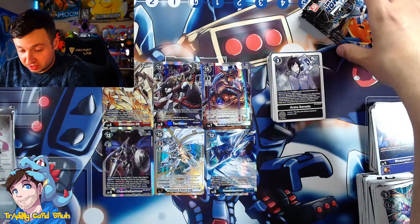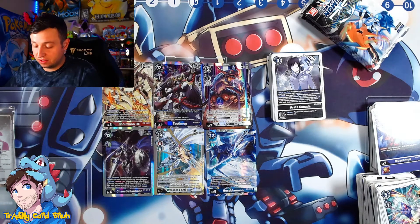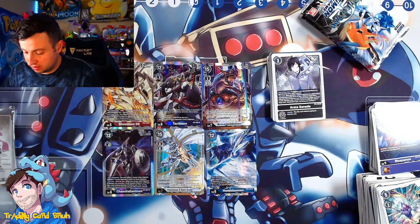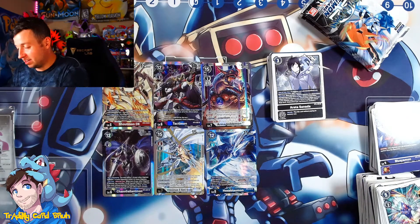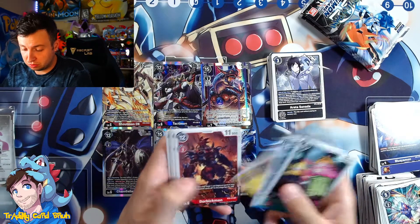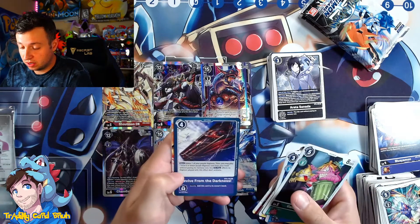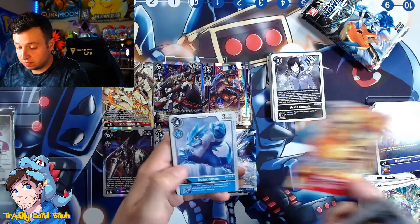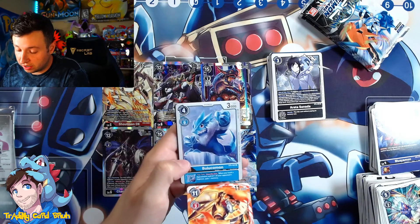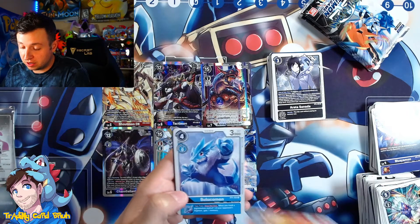So far this is rather interesting — there are eight packs left and so far we have six hits, which is pretty good. Last box by this point we may have had eight hits; we had nine hits overall, with two to three secret rares and the rest super rares — kind of insane. WarGreymon rare. Boolookamon — your turn, once per turn when you trash a digivolution card, one of your opponent's Digimon loses one memory.